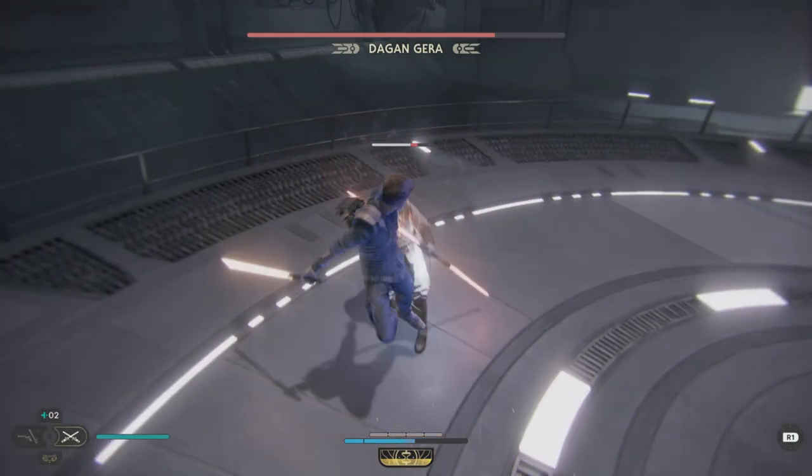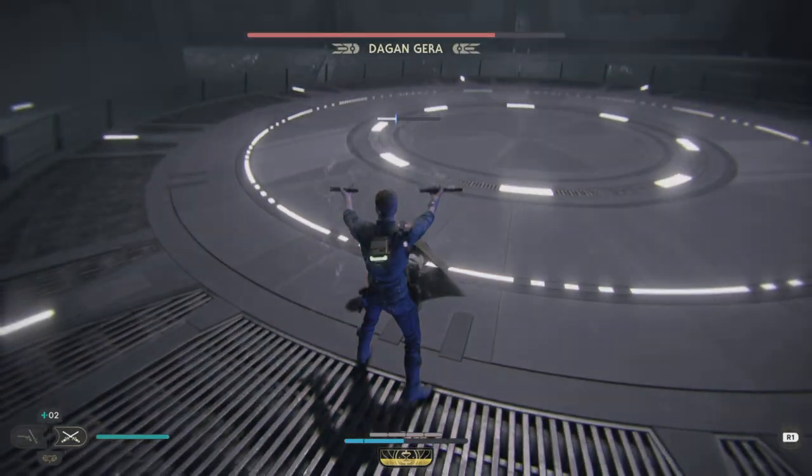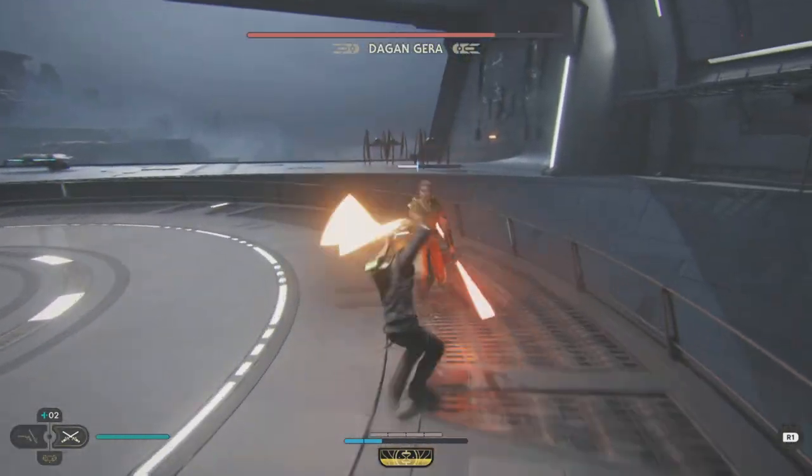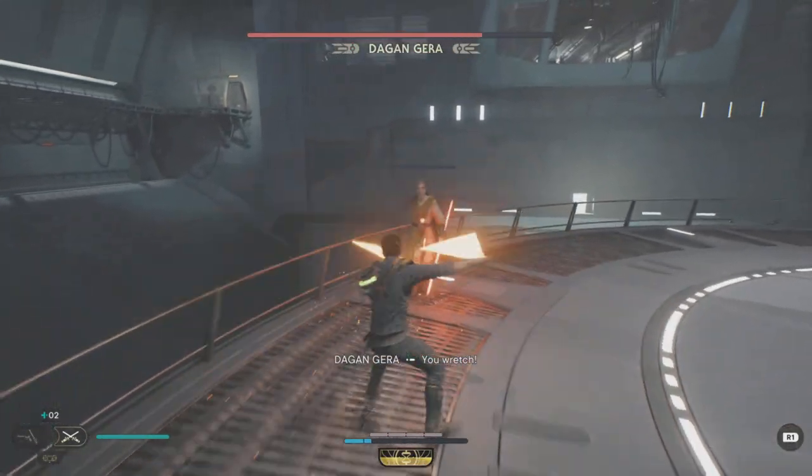When he's about to hit you and you see him glow red, you just want to jump out of the way. That's all you need to do — use your focused parry and get in those combos to build up the force bar again. Keep an eye on your force bar to see when it drains while you're using focused parry.